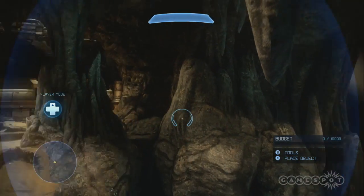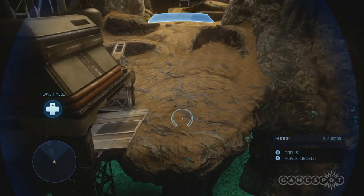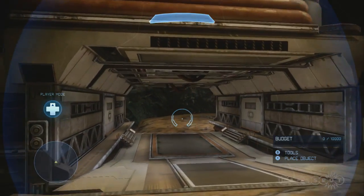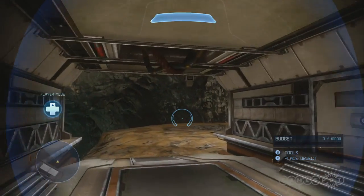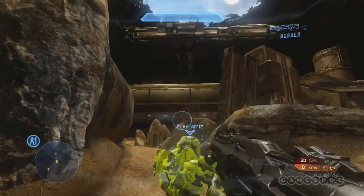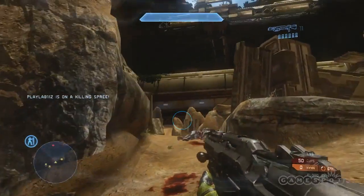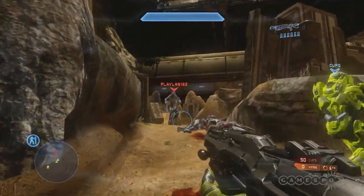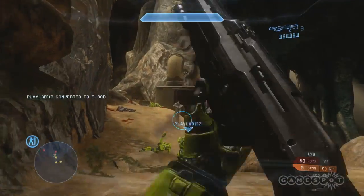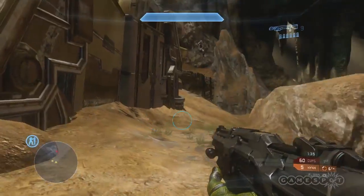We wanted to get a moody, atmospheric experience for forge users — not your bright sun, green grass, and perfect blue water. We took a lot of time to make sure there was plenty of variety in the forge palettes so people could have different visuals. This was one of the maps we wanted to make sure was really accessible for early forge users, with more defined terrain that they can build off of so they don't have to fill in all the details themselves.